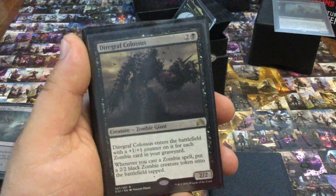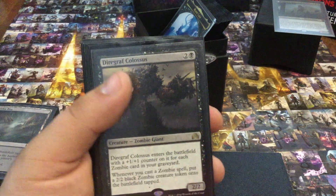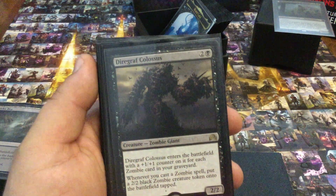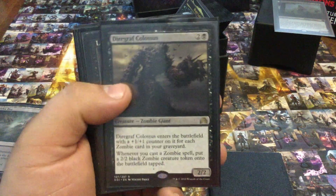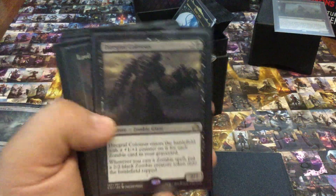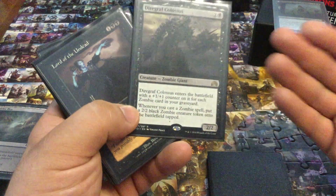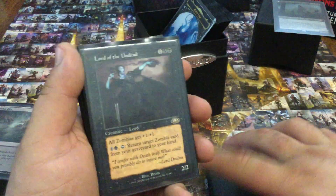Diregraf Colossus — I love that most of this deck has such a low curve, which just allows you to do so much more with a big hand. I love casting this thing after a board wipe, and the added token it gives me whenever I cast a zombie on top of that means that even if the graveyard is empty when it hits the battlefield, it still does something. That's really the key reason it's still in the deck.